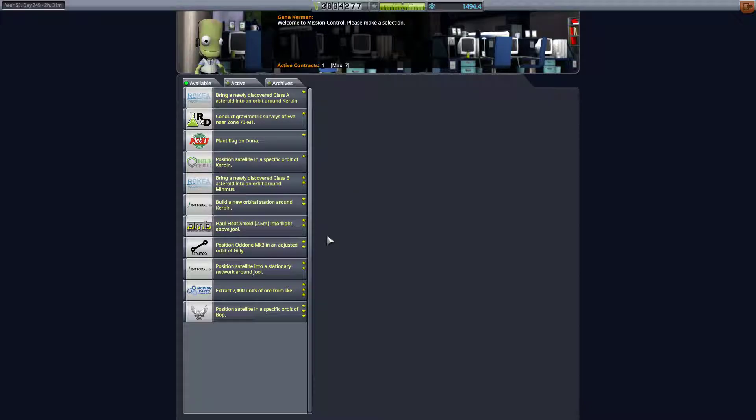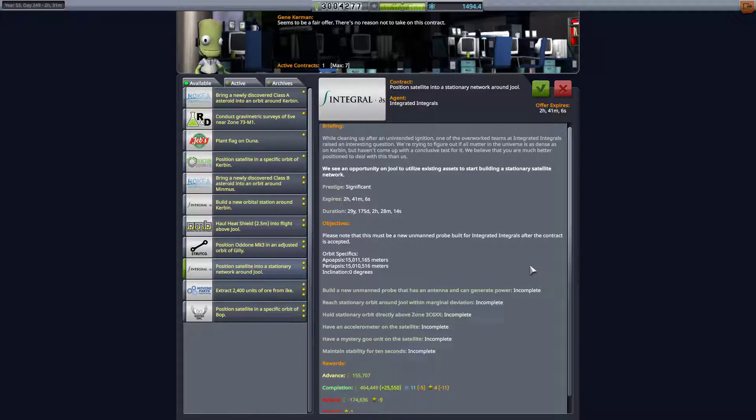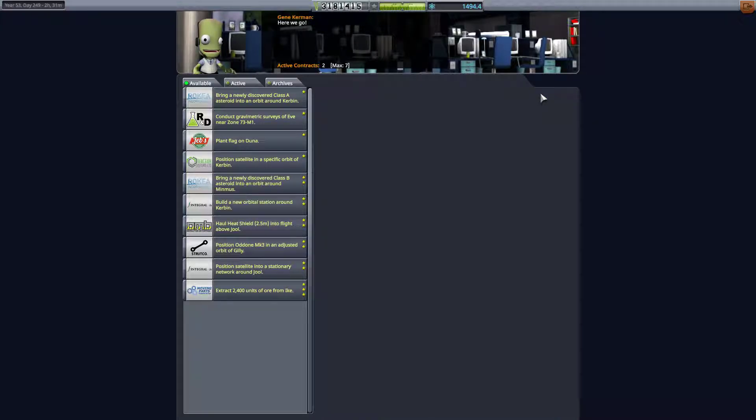Looking at contracts: adjusted orbit of Ghillie, position a satellite in a stationary network around Jool — we already have a stationary satellite around Jool. But a satellite in a specific orbit of Bop — now that is something we'll do. We'd need a thermometer, mystery goo, antenna, power generation, and stability at 500k kilometers. Yeah, that'll be fine. We'll grab that.